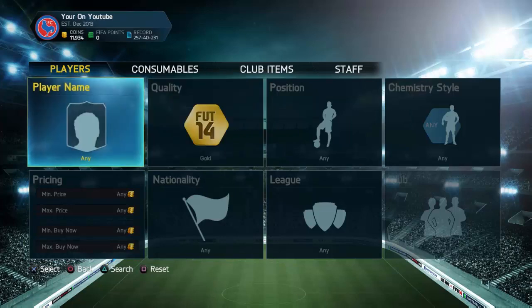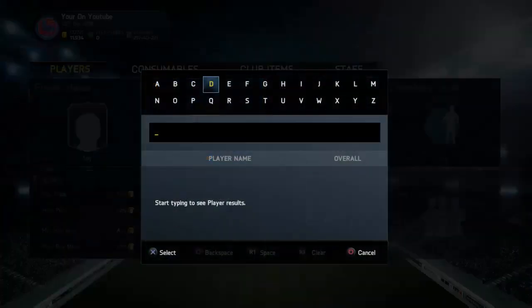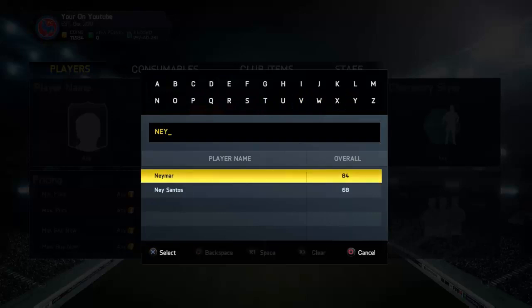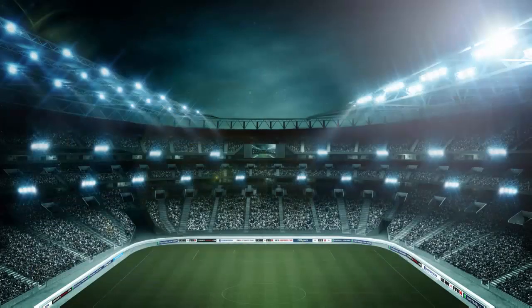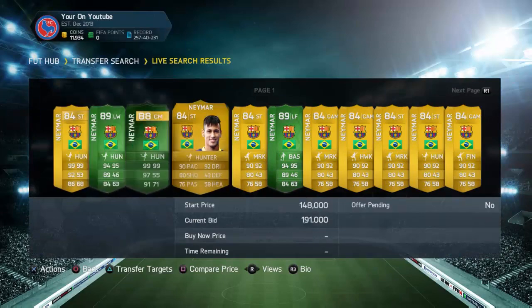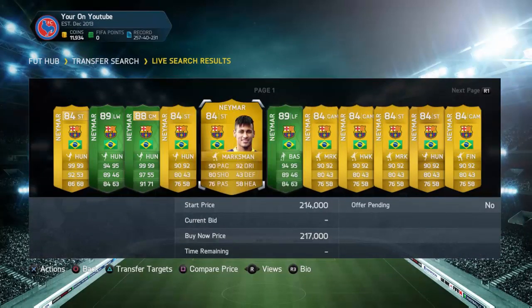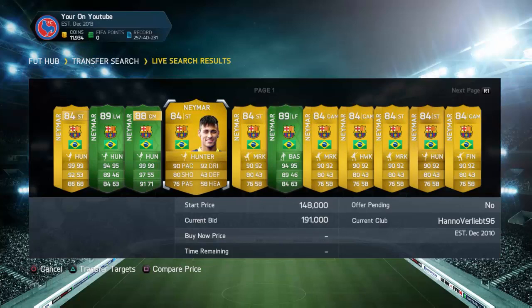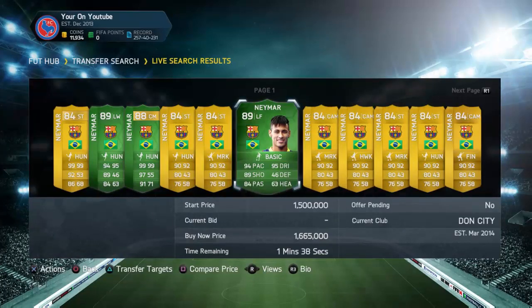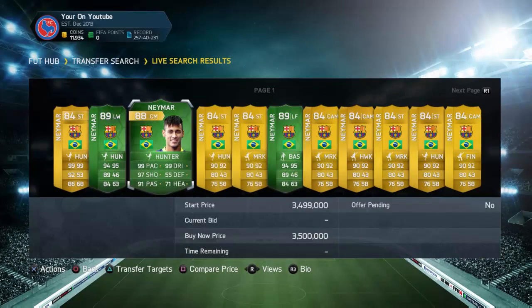Today is about investing. Basically during the web app, since no one's going to have that many coins, you'll be able to pick up players really cheap. Like if you pack a Neymar during the web app phase, he'll be going for about 50k, and you know Neymar's price — he's going for 200k.